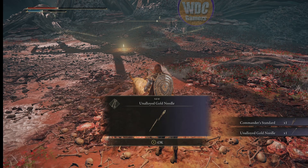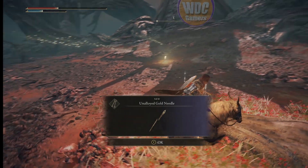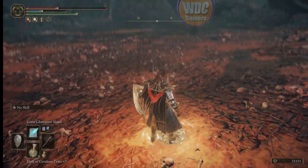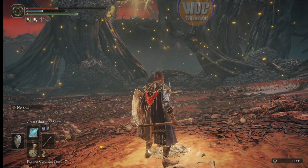Commander's down — standard fight. This is what we're after: the Unalloyed Gold Needle. We're going to touch the grace to discover it and sit at it to reset.